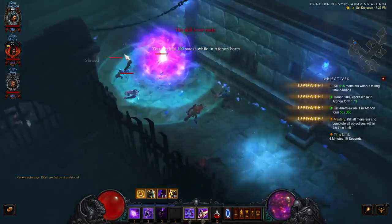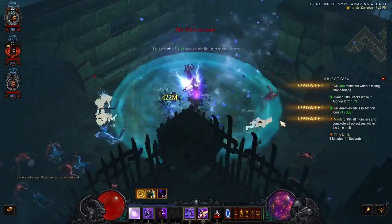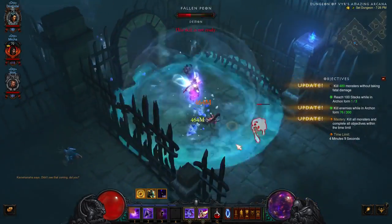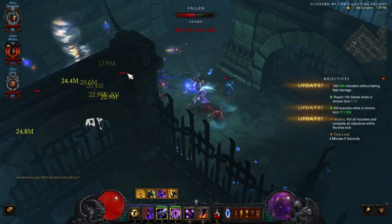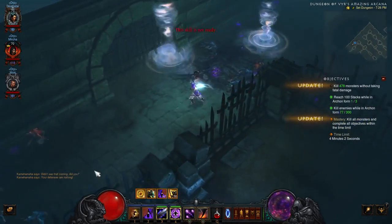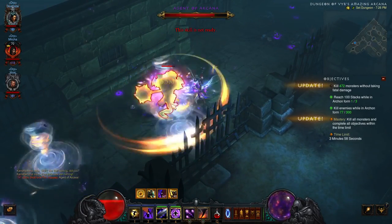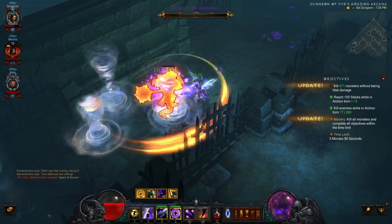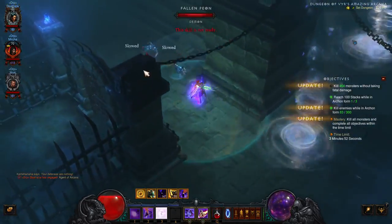The second thing you're gonna need to do is kill 300 enemies in Archon Form. There's nothing to say here, just enter Archon Form and lay waste. The only thing I would recommend is to get a little bit of cooldown reduction and use Zodiac Ring to lower cooldowns faster. I would also recommend you to get Chantodo Set because it will help you to clear this dungeon much more faster.